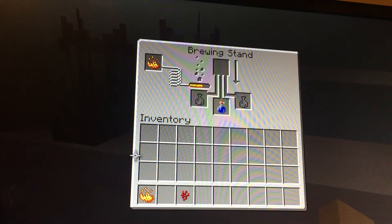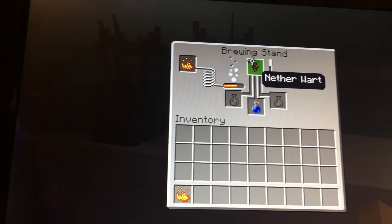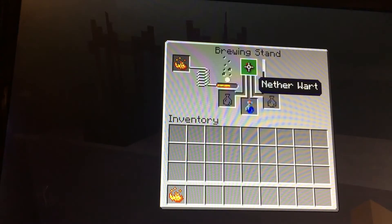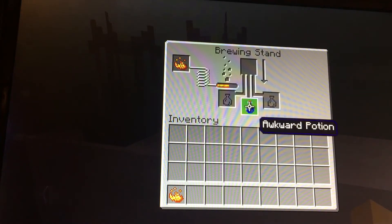Put the water bottle in the brewing stand like that. You'll need your blaze powder right there. Once that arrow turns fully white, it'll turn into another potion.